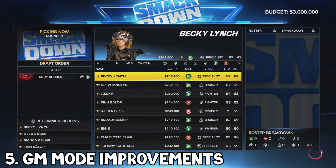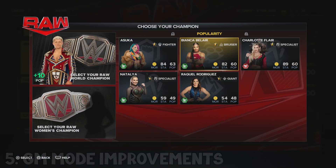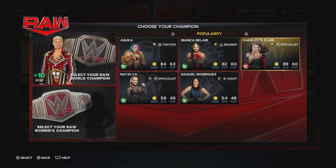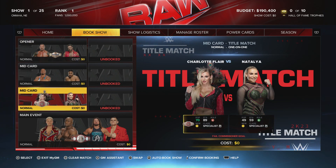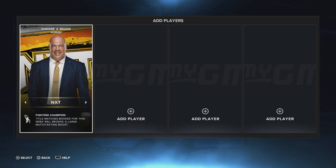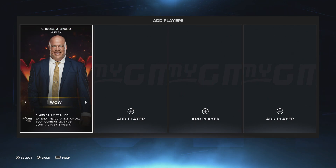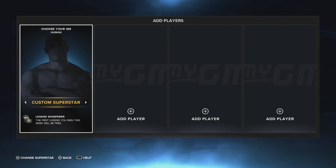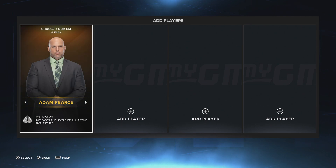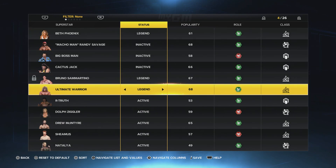Finally, GM Mode — the mode I've been most excited for. There are lots of little things new for GM Mode this year. We can now have more championships: the US title, the Intercontinental Championship, Tag Team Championships, the Women's Championship, and the WWE World Championships. You can also play as new brands — WCW is an option, NXT, NXT 2.0. New managers as well: Eric Bischoff is an option, Kurt Angle, plus your own custom avatar and the regular options like Stephanie, Adam Pierce, and Sonya Deville.